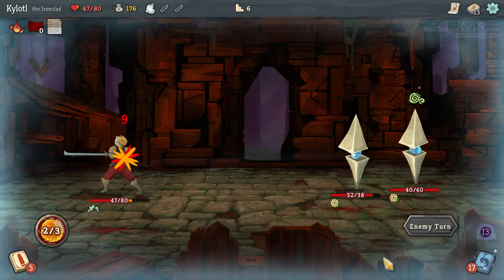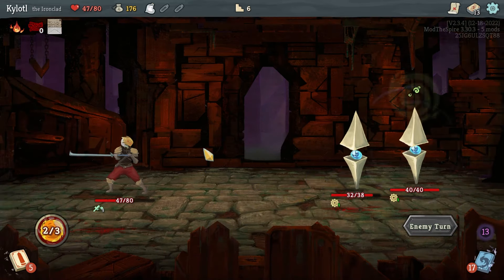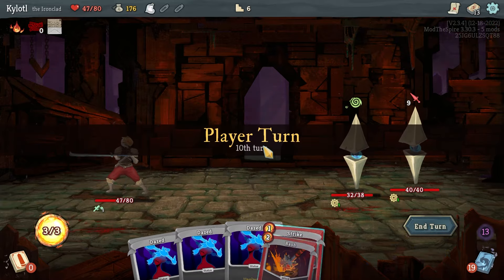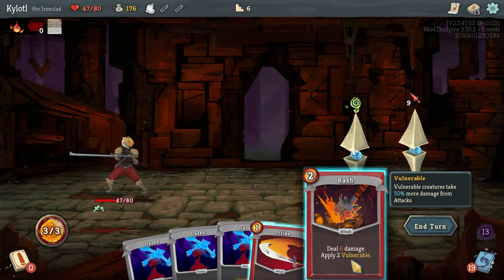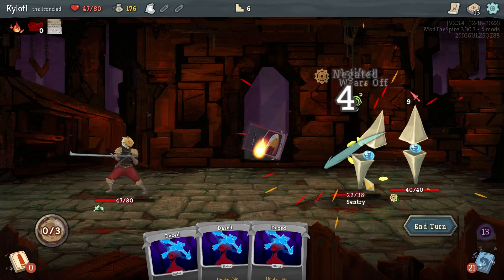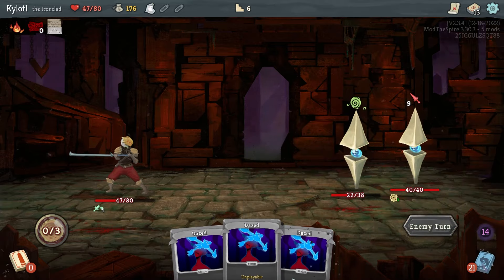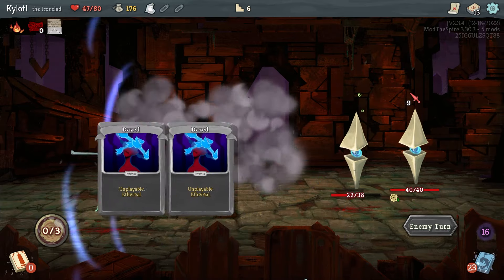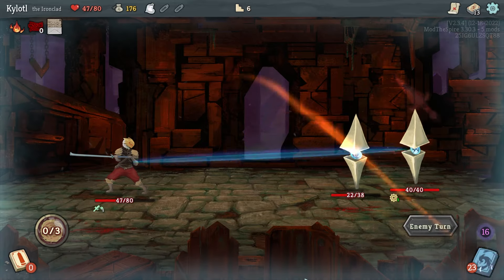We're blocking everything at least, but it means this fight is a little bit long. Body Slam — but it's always giving me Body Slam on the turn I don't have any block at all, that's so sad. The amount of filler stuff they're adding to my deck is really making it hard to get anything good going. You have that funny artifact so you're immune to status effects until we get rid of it.